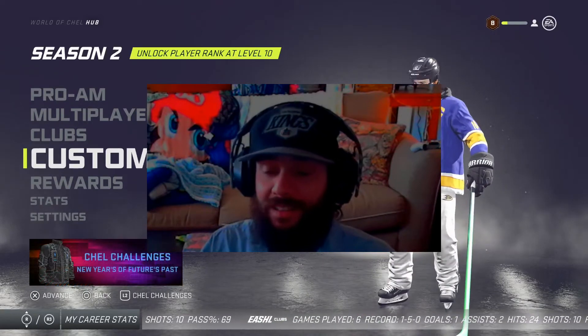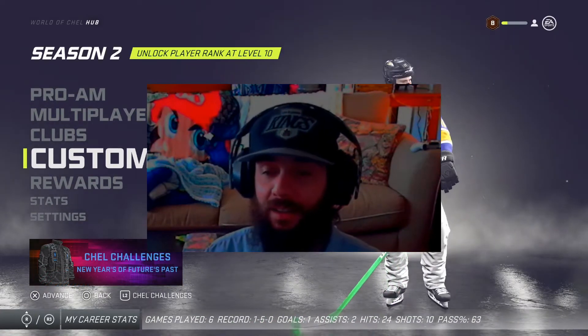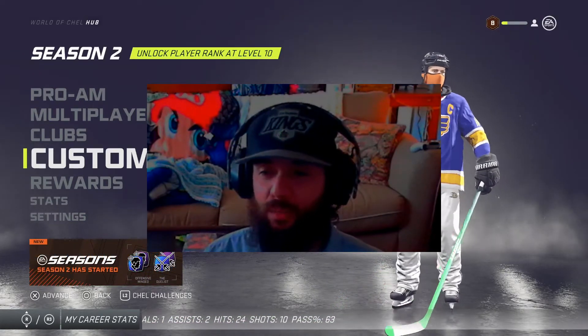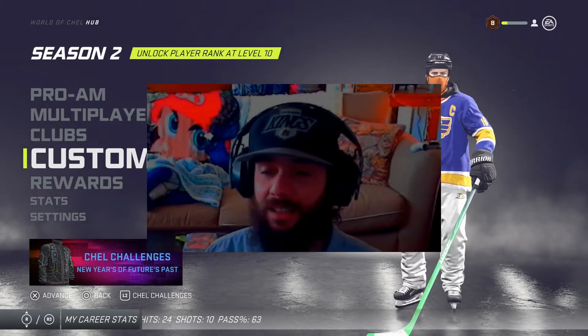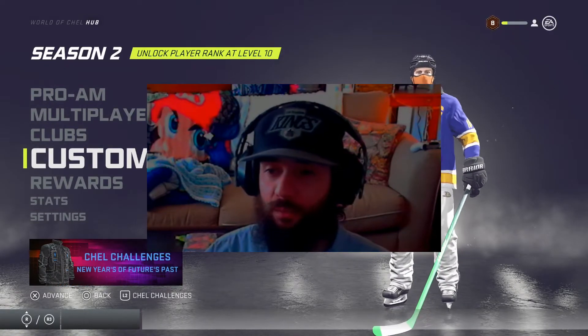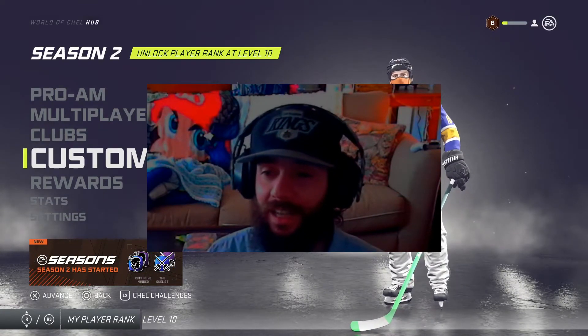We're going to be covering our Rob Blake defensive enforcer build for World of Chel. Slap shot power, strength — he's really a brute out there on the ice, but he's got accuracy. See if he can score and really just take care of your side of the ice. Make sure that nobody's getting in that net.